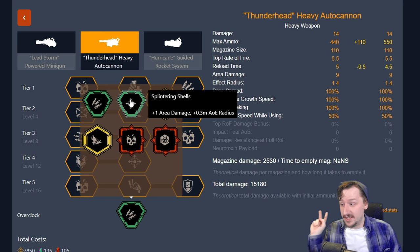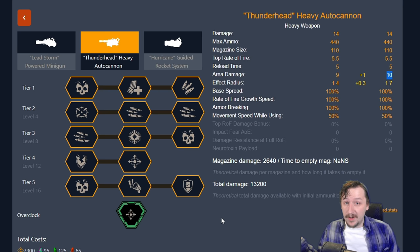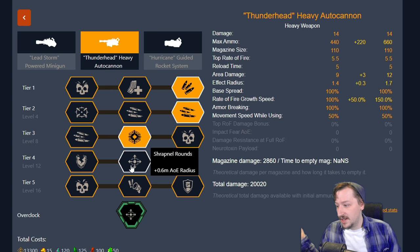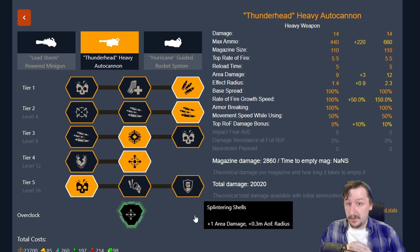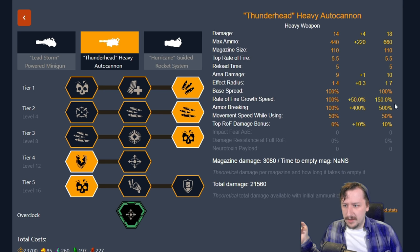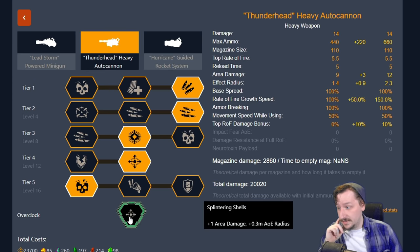Our second clean overclock is splintering shells, which gives us a larger AoE radius and one more area damage. Great for crowd control. The way I usually build this is expanded ammo bags, lighter barrel assembly, loaded shells for even more area damage, and shrapnel rounds — giving us a pretty sizable AoE radius with good damage in it. Then either suppression or feedback loop for extra damage. I find this build to be pretty useful and very flexible. Even though it's a clean overclock, it's super useful and really strong.